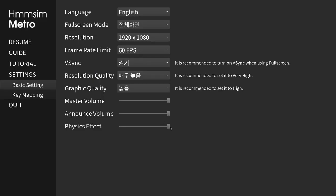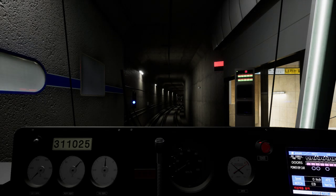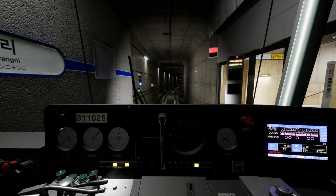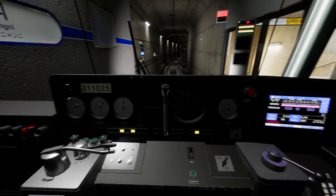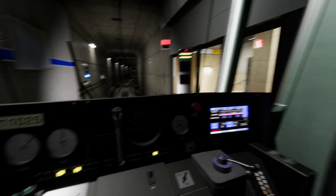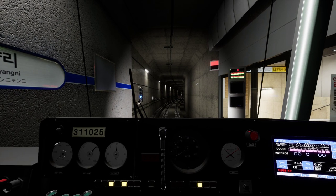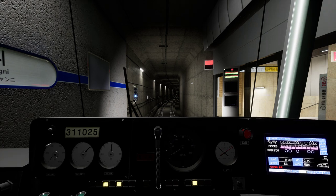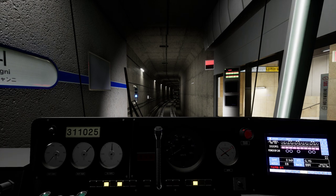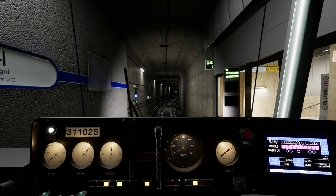Going to turn the physics effect back to the middle. Love that menu music. Setting up: Delete for headlights, spacebar for DSD, up arrow for forwards. The doors will close in just a moment and we'll regain control. There they go — you can hear the brakes. Guard buzzer sounds — brakes coming off, let's go.